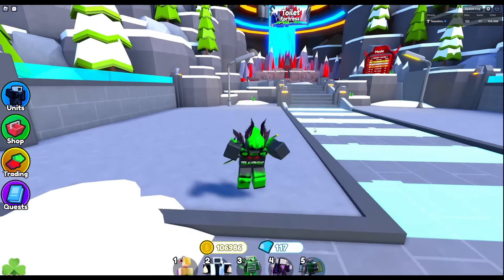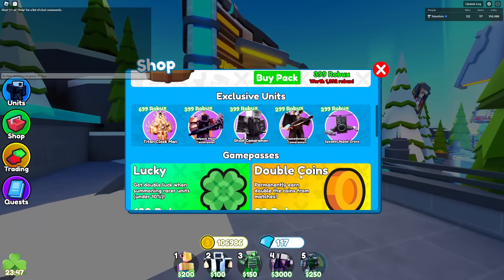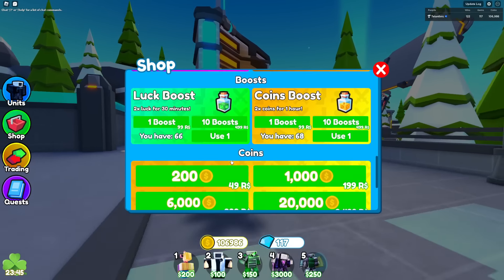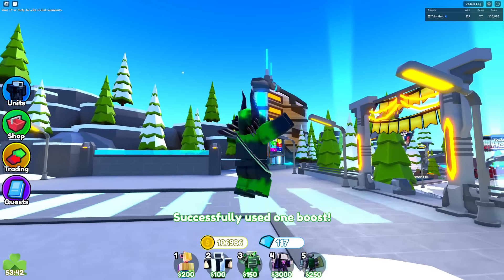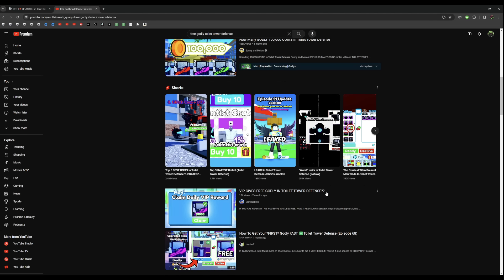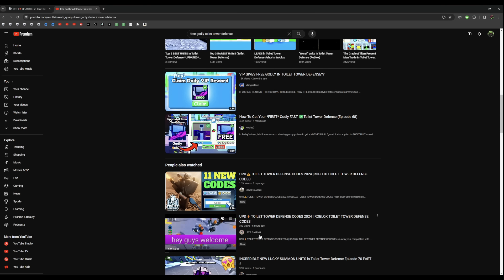I still haven't figured out how to get a free godly. I'm going to use a luck boost to get more luck in finding a useful video. One video says 'VIP gives free godly in Toilet Tower Defense' — nah. Also, are these bot accounts? They have random letters in their names followed by 'Gaming' and they all have the same title thumbnail and stuff.